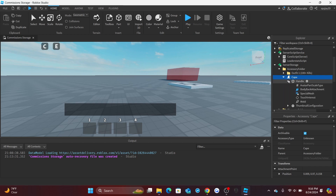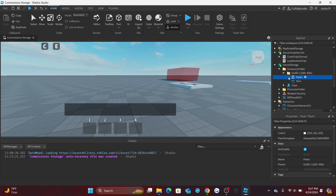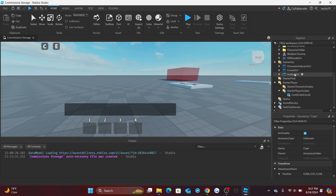For outfits, you insert a folder into the Accessory Folder and name it whatever the outfit is called — I put 'Outfit One'. If there's a kill requirement, add it in parentheses, like '100+ Kills', meaning the player needs at least 100 kills to wear it. Inside the folder I have a pants and shirt with IDs from the Toolbox. That's how you handle clothes versus a regular accessory.